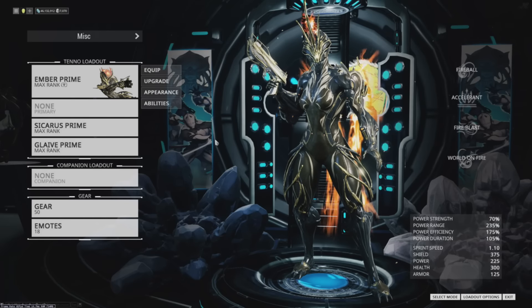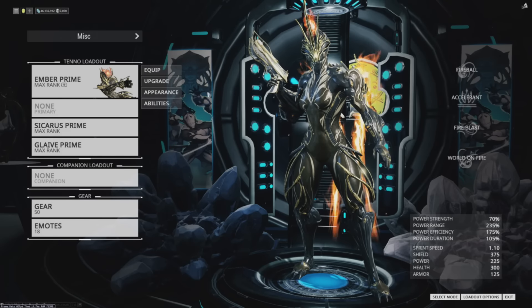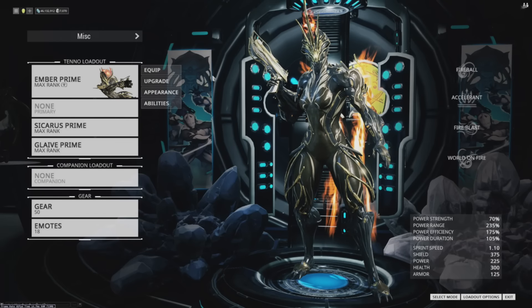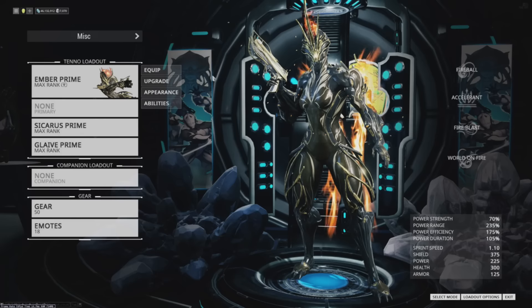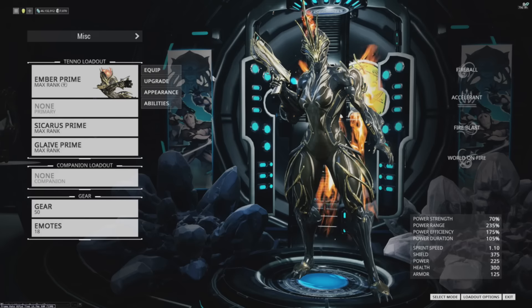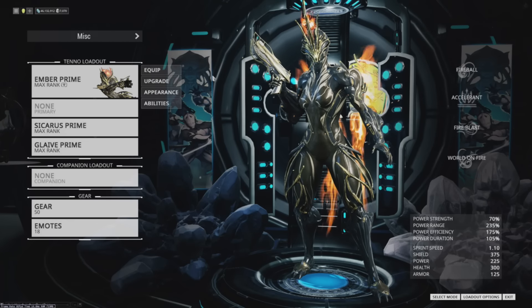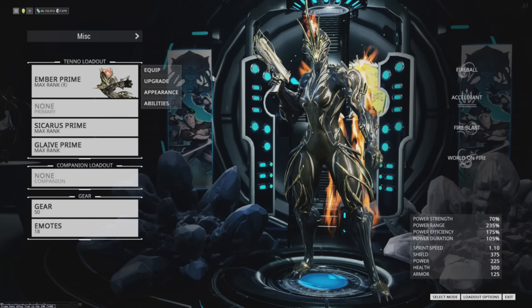I am going to talk about the viability of these items and all that stuff, not just how pretty they are — which they are very nice looking. So first we've got Ember. Ember herself is very, very useful for low level farming, but she doesn't really go much beyond that. She's got reasonable CC and stuff, but she's on the lower end of doing that type of thing at endgame. She's mostly going to be used for low to mid-level farming and not really see much use in sorties and stuff unless you really want to play Ember.